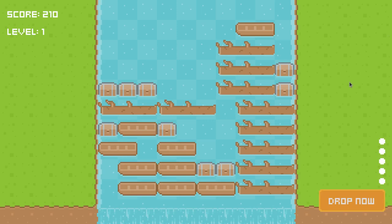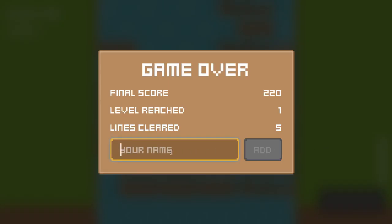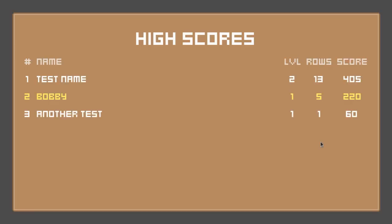It's quite late — about 20 past one again and I'm shattered. But I've got it working and it's pretty sweet. I stacked up a level, dropped a couple more times, got the game over screen, typed in a name — it requires more than three characters so I used 'bobby' — and boom: a high scores table showing position, highlighted score, level reached, rows cleared, and total score. Now I'm going to bed.